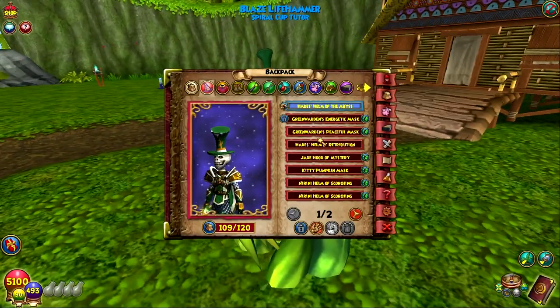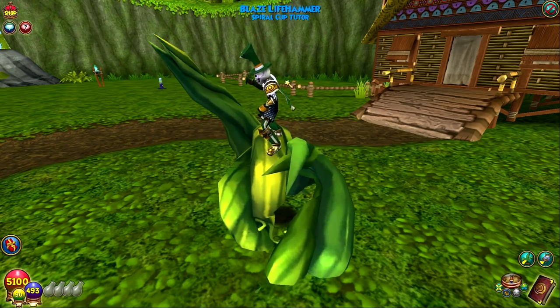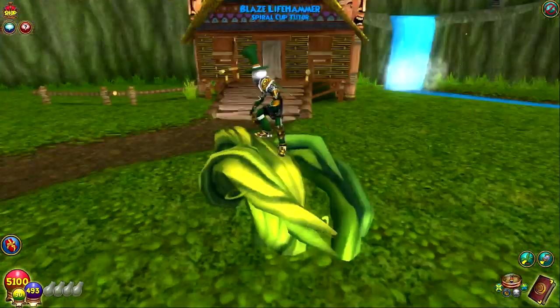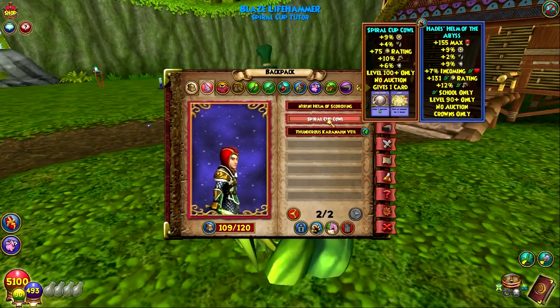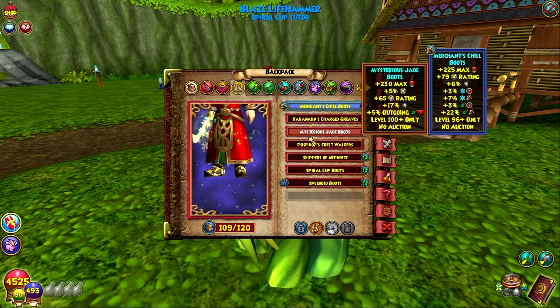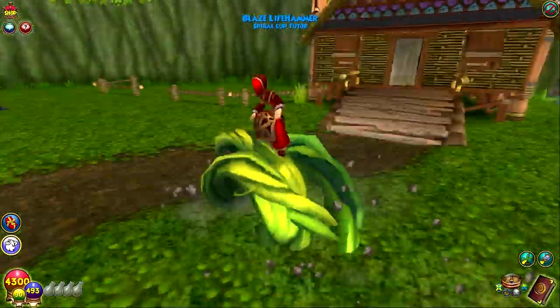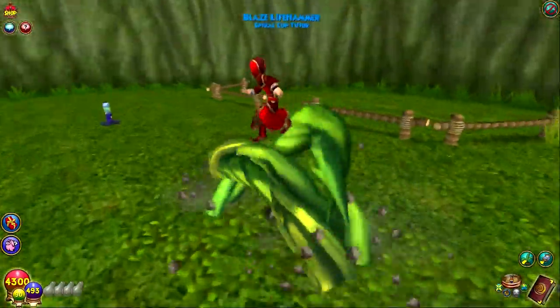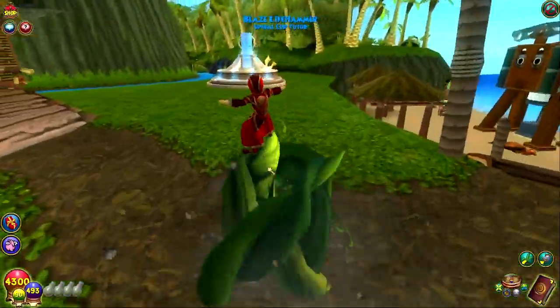There's also the gear, so I guess we can look at that. Yes! High five! There's the high five — I barely caught it. Oh, the pet hatched. Spiral Cup Cowl — I might as well just put all this amazing gear on. And the Spiral Cup Boots. I think this gear drops in the gauntlet, but I'm not exactly sure.